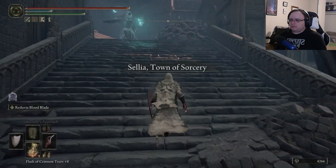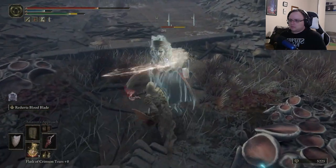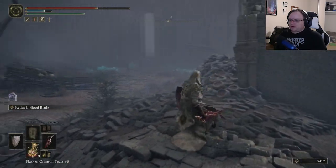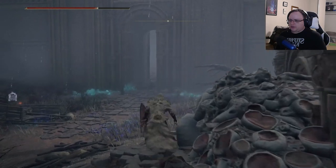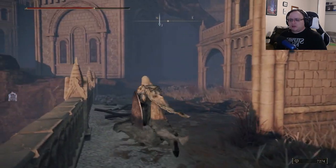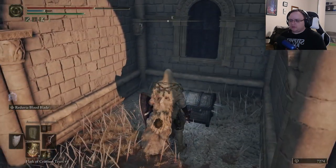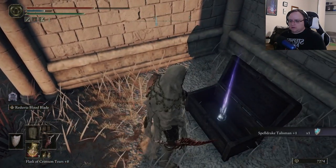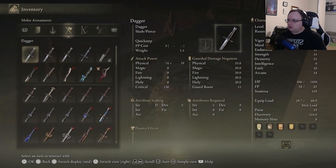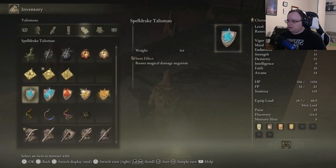I don't know where this graveyard is, but we're going to try to find it. I was hoping there would be a graveyard here, but I don't think there is. I've been looking for the graveyard without much success, but I found this — there's a treasure chest I must have missed. Speldrake Talisman plus one. Graded Speldrake Talisman. Neat. I must have missed this on my first pass through the area.